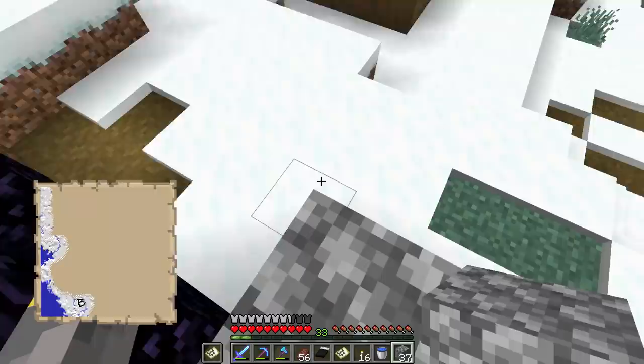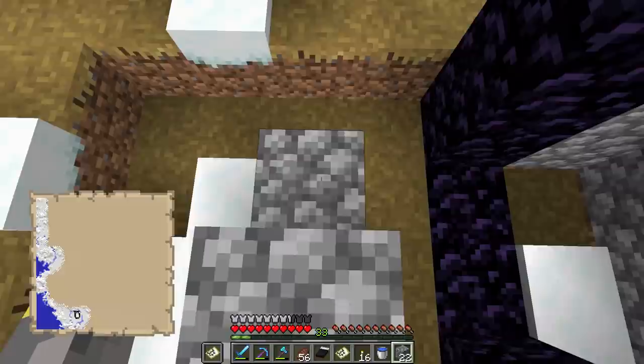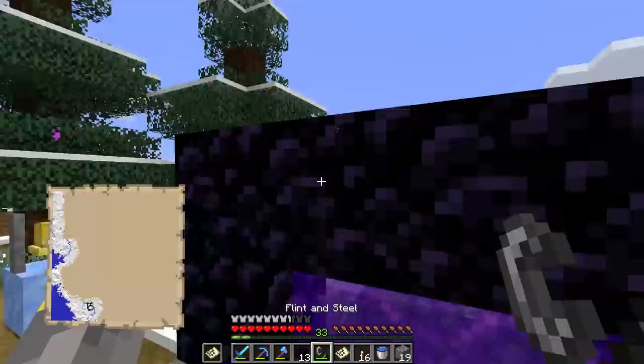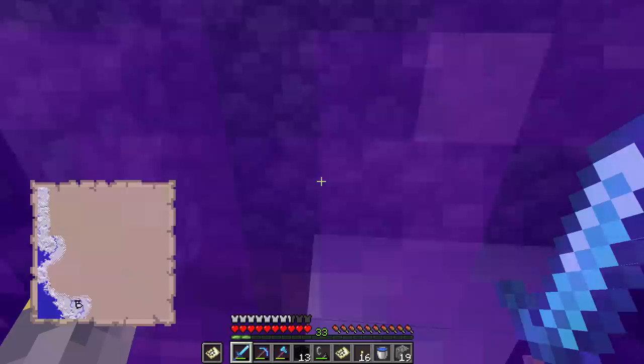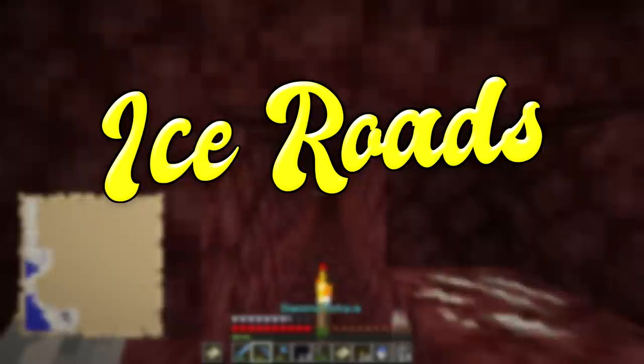Back in town with a full inventory of ice. We make the nether portal much safer by placing blocks around it to keep the villagers away. We're not coming back to the overworld until this project is done, unless we run out of ice. But I think I have about 11 stacks of ice, so that should be plenty. Now let's talk about nether ice roads, ice tunnels, and nether highways — all terms that mean pretty much the same thing.